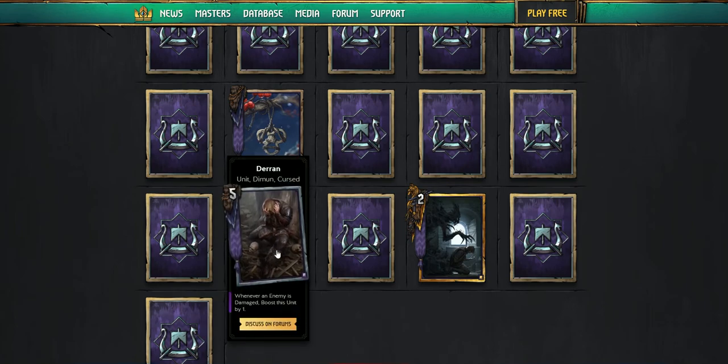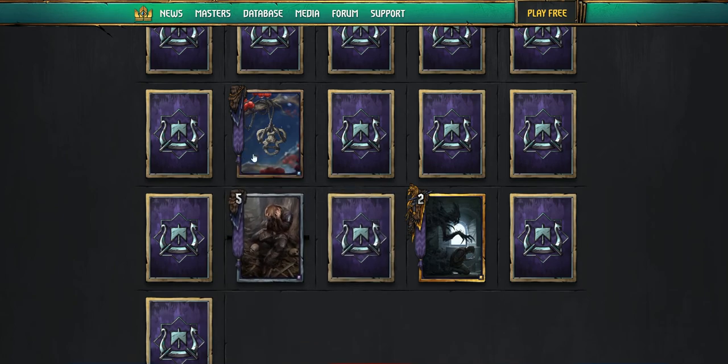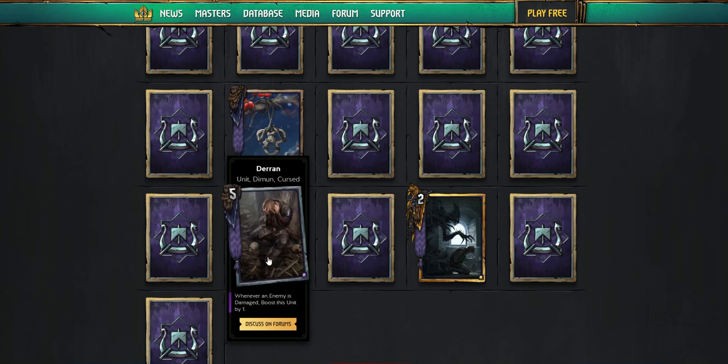Next card is Darren — it's a unit, Dim and Cursed. Whenever an enemy is damaged, boost this unit by one. It's like the old Axeman — wherever an enemy is damaged on the other side of the board, it gains one. It'll help Harold out a little bit. Whether or not Axeman gets some more love in these cards, probably they will. Harold needs all the help he can get.